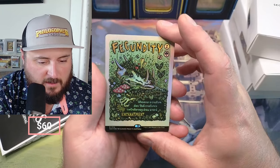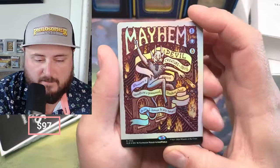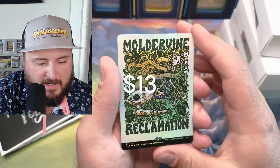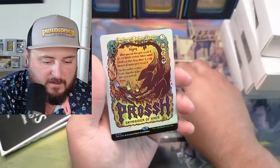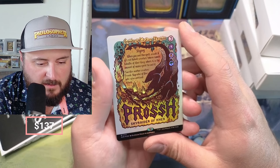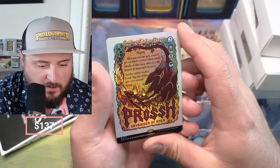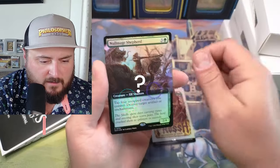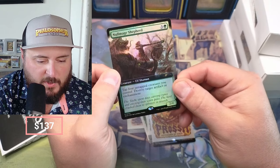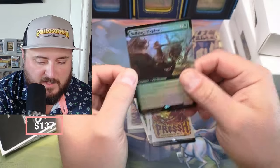Fasundity! That's wild looking. Whenever a creature dies, that controller may draw a card. Mayhem Devil. Nice, it looks pretty wild. Moldervine Reclamation - whenever a creature you control dies, you gain a life. Rosh, Sky Raider of Care - whenever you cast a spell, create X 0/1 red kobold creature tokens named Kobolds of Care. Beautiful. And this is the secret: Null Mage Shepherd. Tap four untapped creatures you control, destroy target artifact or enchantment. So that's our secret.